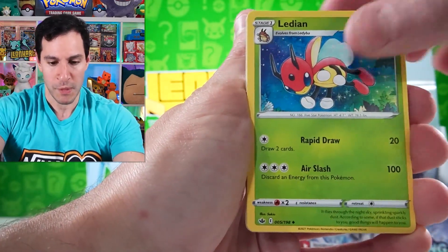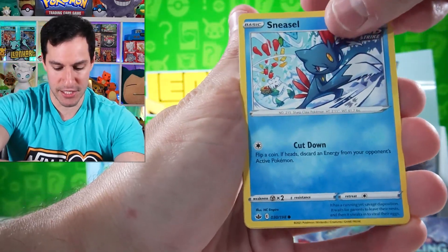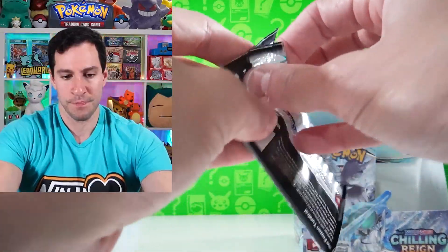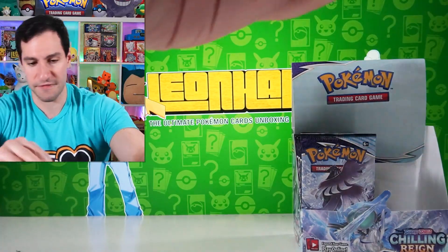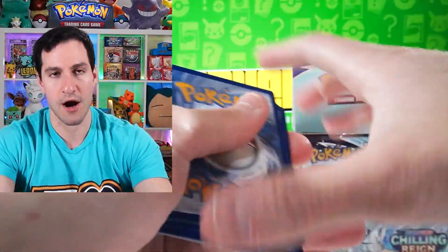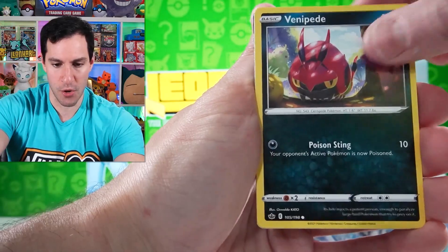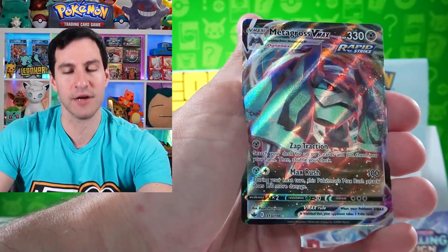More Chilling Reign pulls: Path to the Peak, Scorbunny, Diglett, Gallade, Snorunt, Whirlipede, and Spiritomb. Final pack of the first half of this box — Lucky Energy, Flaaffy, Scorbunny, Snom, Venipede, Snom again, Slowpoke — and a Metagross VMAX!